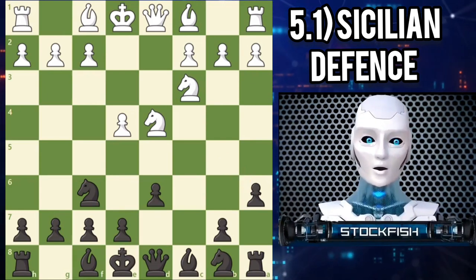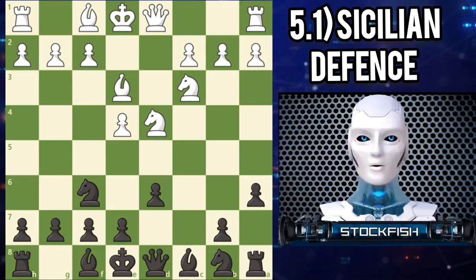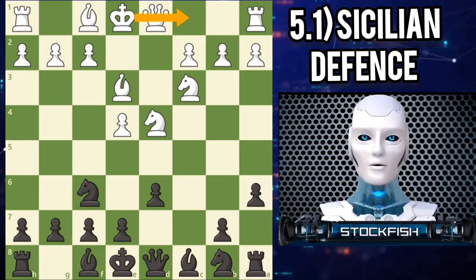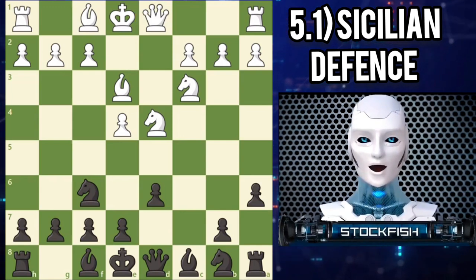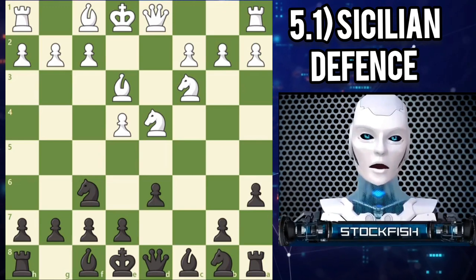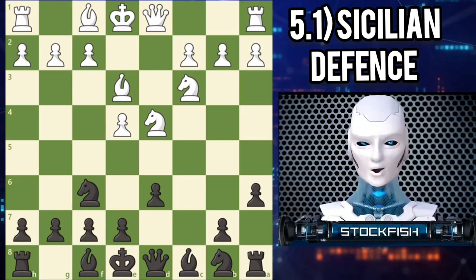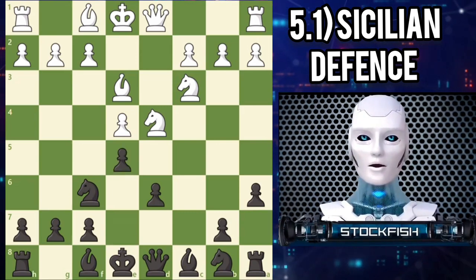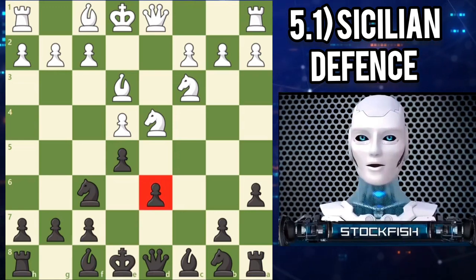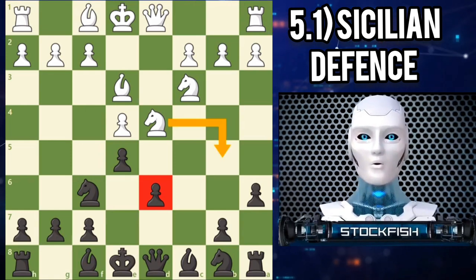A popular line for white is bishop E3, developing a piece, supporting the center, and preparing queenside castling. One of the drawbacks to the Najdorf is that black falls behind in development, so white may gain a dangerous attack early in the game. The Najdorf welcomes such a fight, and black strikes in the center immediately with E5. Black's aggressive pawn move creates a backward D6 pawn, which can only be protected by pieces. We can see why A6 is important, as white's knight cannot use that square to attack black's D6 pawn.